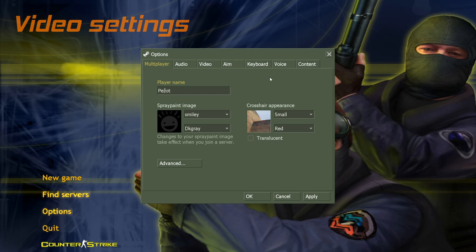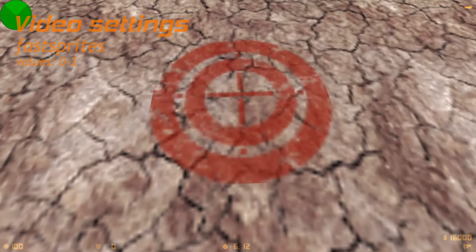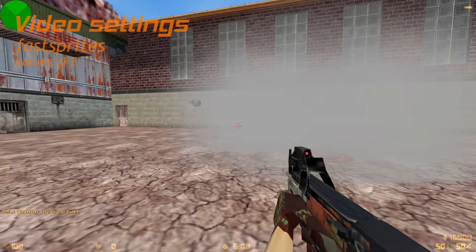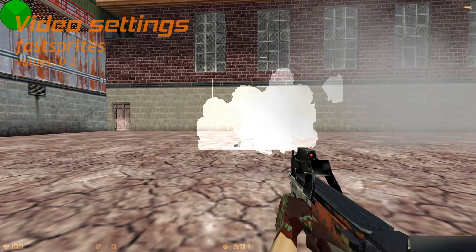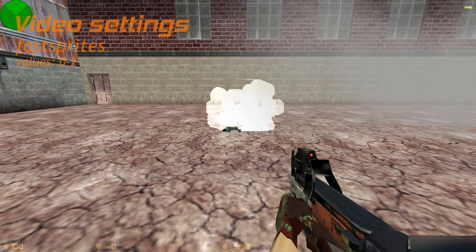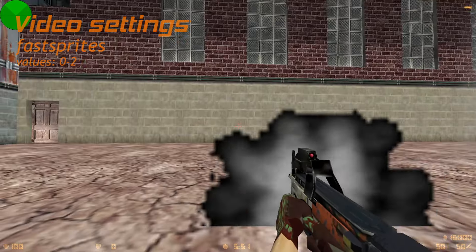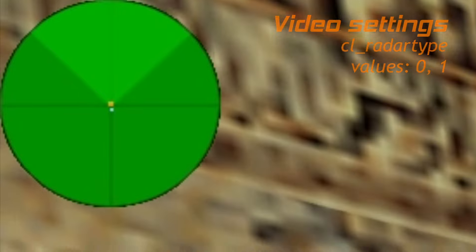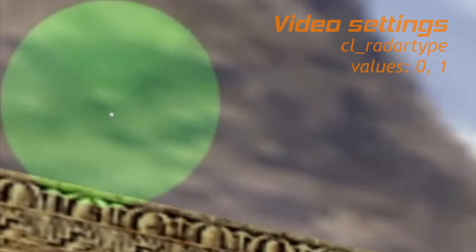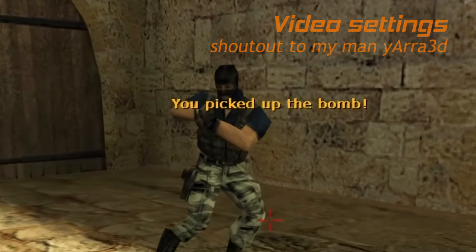The last two settings I want to talk about are under the Multiplayer tab in the Advanced section. The smoke grenade sprite quality can obscure vision at faster settings. Since the menus can be really janky, you can just use the command fastsprites 0 to 2, with 0 being the highest quality. As you can see, the low quality sprites are opaque and obstruct vision. Finally, we have the radar type — or cl_radar_type in the console. A value of 0 makes the radar transparent, which looks nicer, but you might not see icons against some textures. The solid radar doesn't look as elegant, but guarantees you'll see every dot.